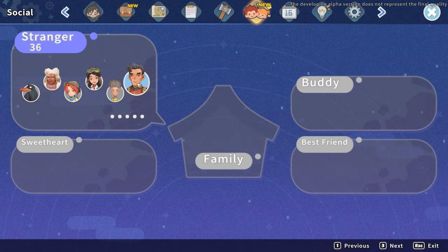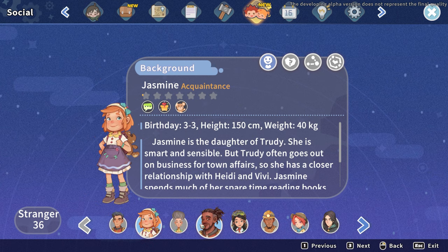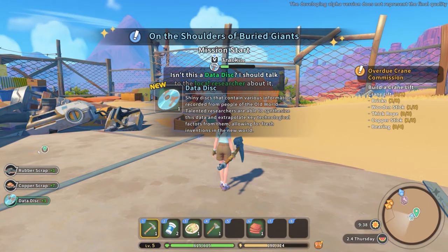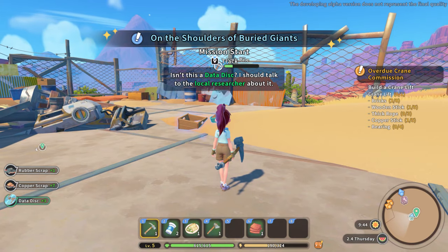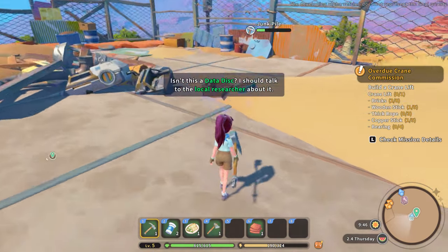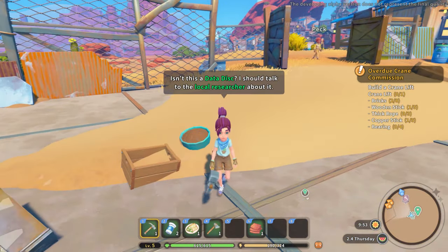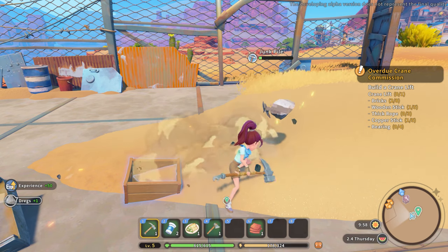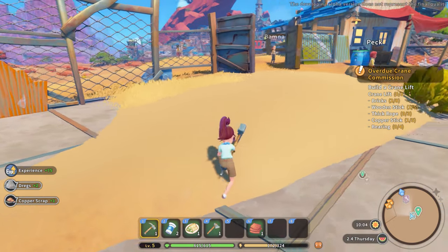Yay, good — we have extra slots now! Why does it say new? I just want to make sure I check all these people off. Oh — a data disk! I should talk to the local research center. Data disks have started — yay! Wait, didn't I have a junk pile right there? I should almost finish it so I can get a whole bunch of stuff.